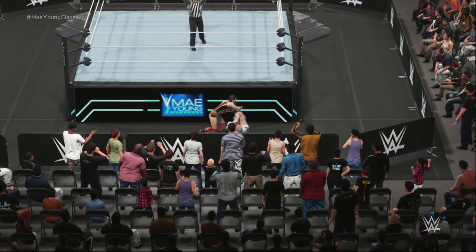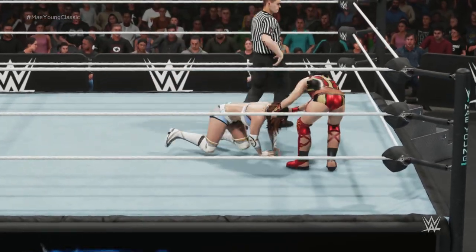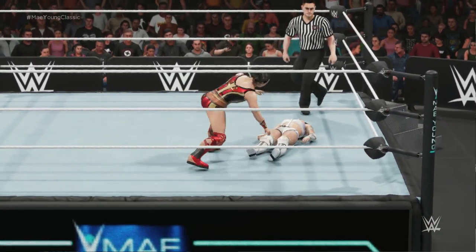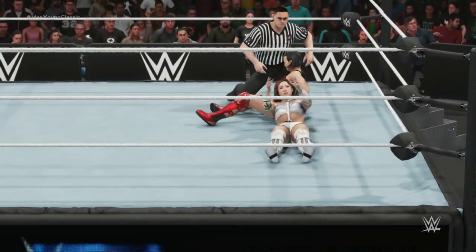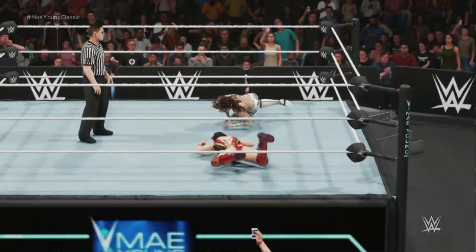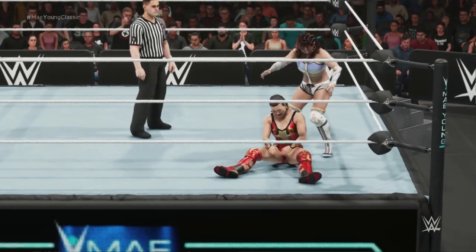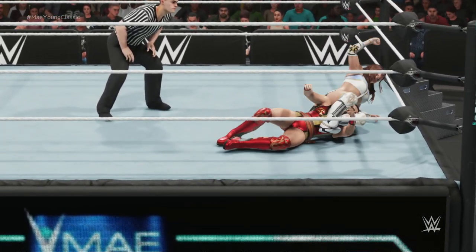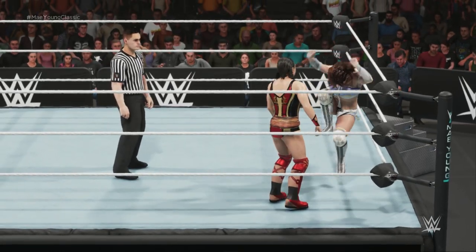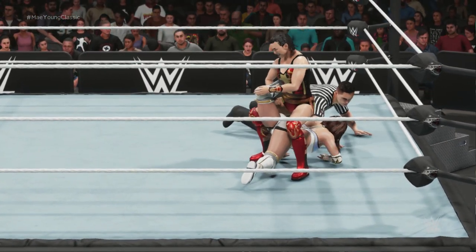The competition was fierce at the first-ever Mae Young Classic. NXT stars, top international talent, some former WWE performers all converged in a field of 32, but there could be only one victor. And that winner was the pirate princess, Kairi Sane. Sane gets the shoulder off — she's still in this one! Kairi Sane brought us back to the inaugural Mae Young Classic. After 31 matches, it all culminated in the finals held in Las Vegas, as thousands of fans and a handful of top WWE stars and legends looked on. Kairi Sane emerged victorious against Shayna Baszler in a hard-fought victory, putting aerial attacks against ground-based submissions. The pirate princess etched her name into the history books that night, and she's continued to build on that legacy ever since.